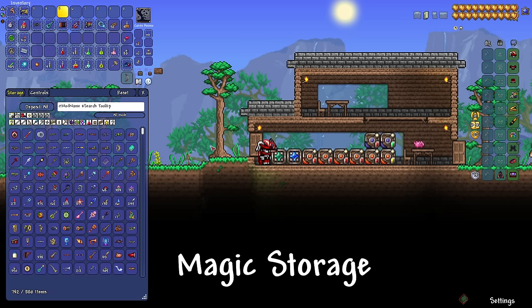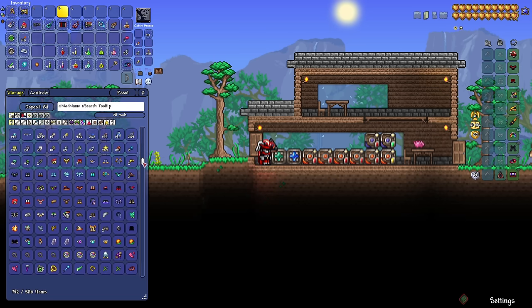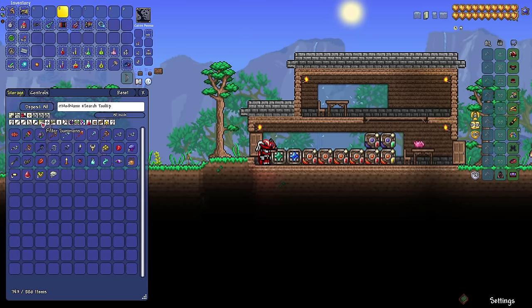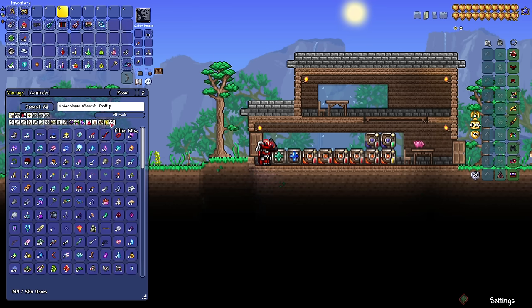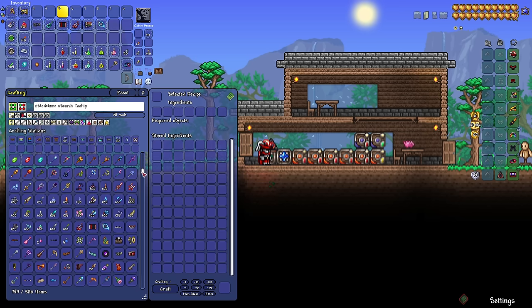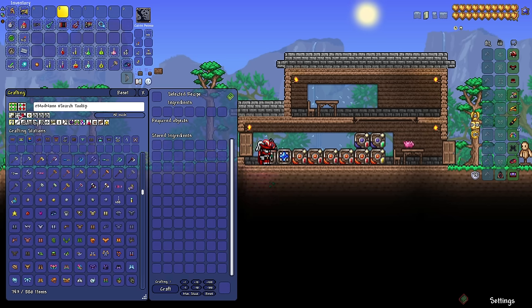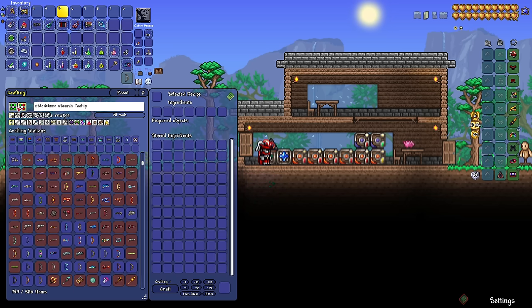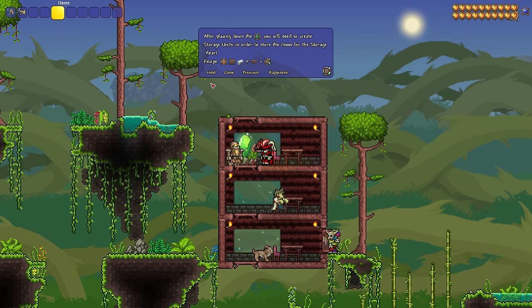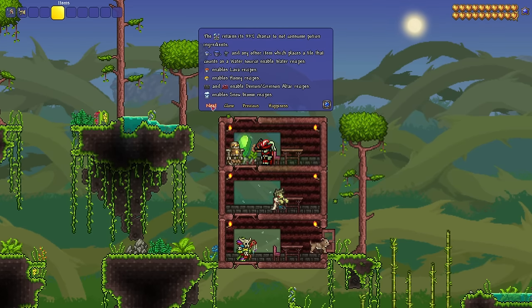This next one, Magic Storage, well it might just change your life. Organizing every item in Terraria can be a little tiring, but when you're playing modded Terraria and you introduce thousands of new items into the game, keeping track of all of that is a nightmare. Magic Storage gives you one central hub to dump all of your items inside, and if you ever need an item you can simply search it up and pull it out. There are extensions too — you can add a crafting interface where you dump all of your crafting stations and it shows you every recipe you can currently craft. There's also an NPC in the mod which acts as a tutorial to guide you through setup.